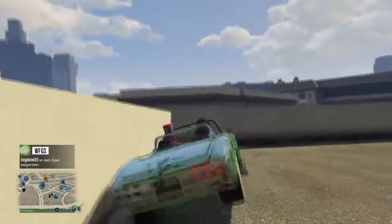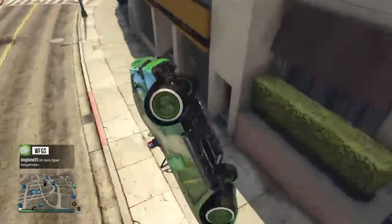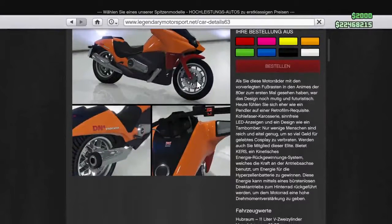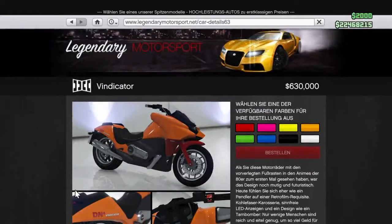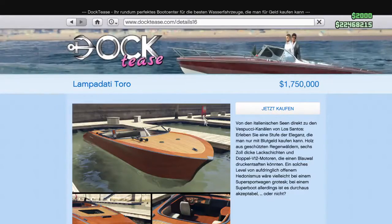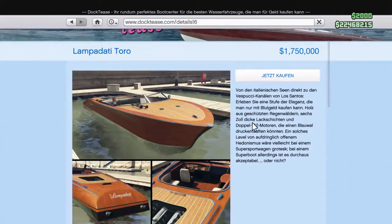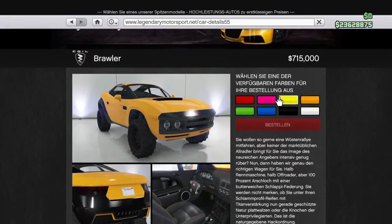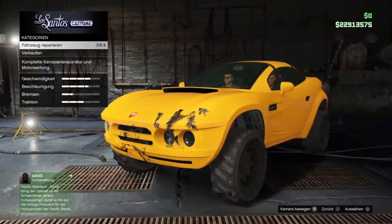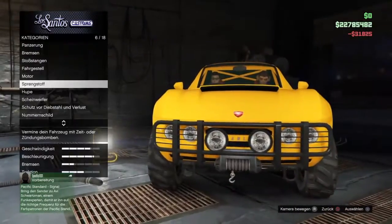Kommen wir zum neuen Motorrad, dem Dinker Windicator, für 630.000 Dollar auf legendarymotorsports.net. Ich habe es nicht gekauft, weil ich es total hässlich und schlecht finde. Ich habe es bei einem Kumpel getestet – die Karre lässt sich kaum lenken. Die Werte sind schlecht: von 0 auf 180 km/h dauert es lange und die Höchstgeschwindigkeit liegt bei 177 km/h. Das neue Boot für 1,75 Millionen Dollar habe ich ebenfalls nicht gekauft – es sieht aus wie ein schwimmender Holzkochlöffel. Beides wäre Geldrausschmeißerei.